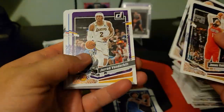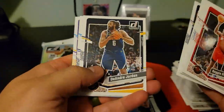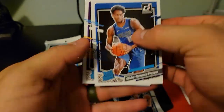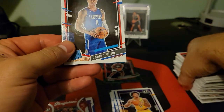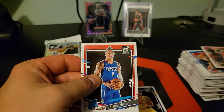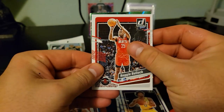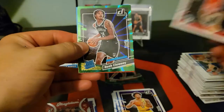Alright, into the rookies now. I don't know a whole lot about basketball so I'm kind of just passing a lot of stuff up here, hopefully none of it's crazy valuable. Our green laser — Noah Clowney Rated Rookie on the green laser! Heck yeah, we will take that for sure.